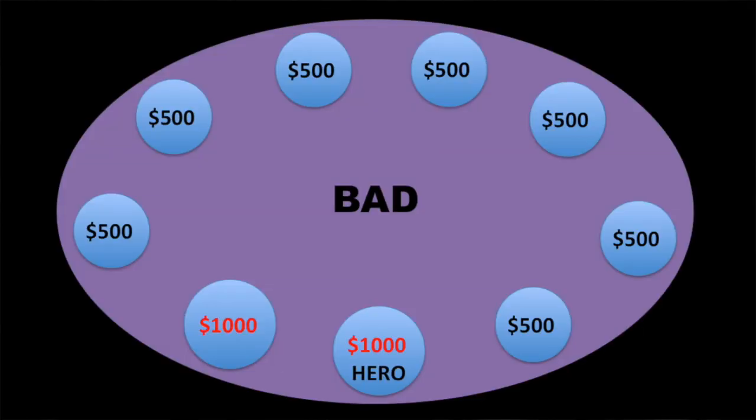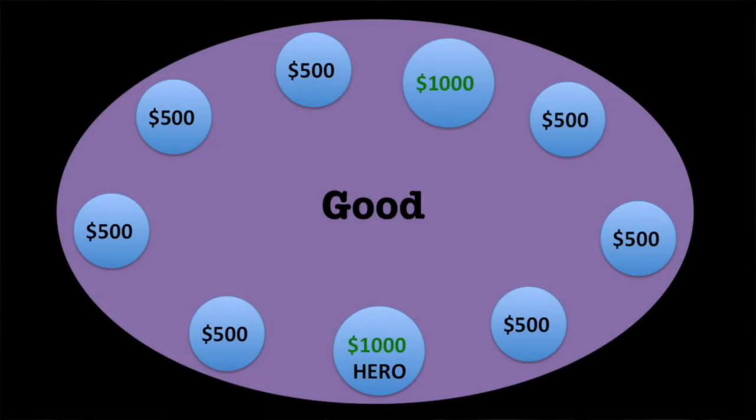Let's say I'm playing 2-5 and everybody at the table has 500, I've got 1,000, and there's one other player that has 1,000. If they're sitting right behind me, that's terrible — that person has an advantage on me all the time, and they're the only person I can lose all of my 1,000 to. So that's a situation where I'd rather sit at any seat except right in front of the big stack.